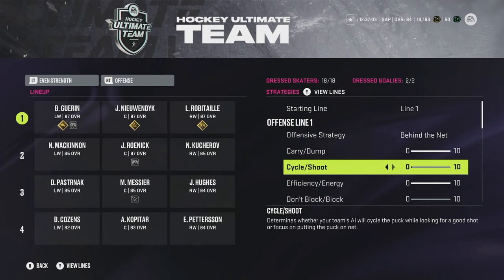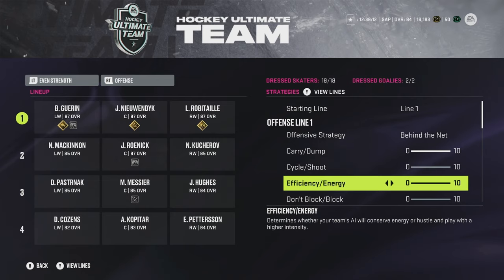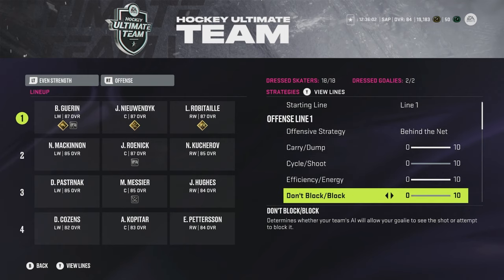I put cycle shoot on zero. On 10 shoot, your AI squares up to net as soon as they receive the puck — that means they won't deflect pucks or support you down low. On zero cycle, my players keep moving to draw out the opponent's AI. I can get to the slot myself since the AI doesn't really cut to the middle anymore anyway. For efficiency energy I use 10, and for block I use zero — I'd rather cut off passing lanes than have my AI screen the goalie or deflect the puck into their own net.